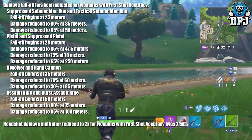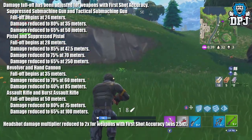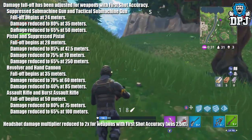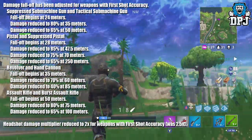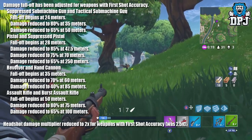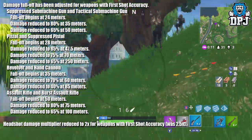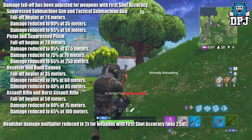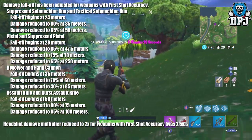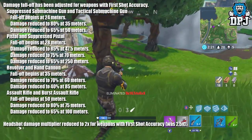Damage falloff has been adjusted for weapons with first shot accuracy. Suppressed submachine gun and tactical submachine gun: falloff begins at 24 meters, damage reduced to 80% at 35 meters, 65% at 50 meters, and 40% at 85 meters. Assault rifle and burst assault rifle: falloff begins at 50 meters, damage reduced to 80% at 75 meters, and 65% at 100 meters.